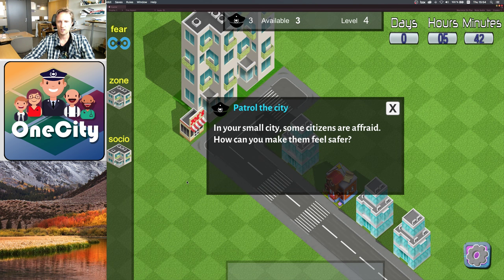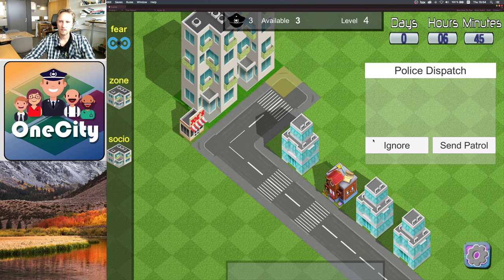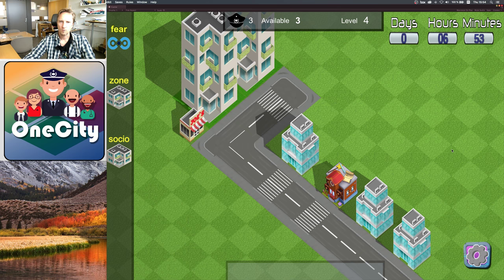It's possible to start with level one and then we are given a task that we have a small city and some citizens are afraid. How can you make them feel safer? One action you can take is to send a police patrol car which will arrive at the pre-designed destination and then the police officer will start walking around. We have special indicators of fear zone and social economic which are used to showcase what social economic zones we have.